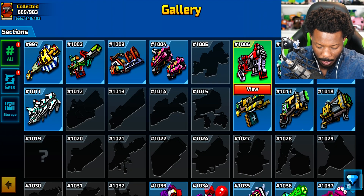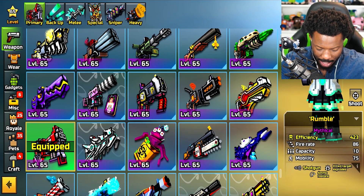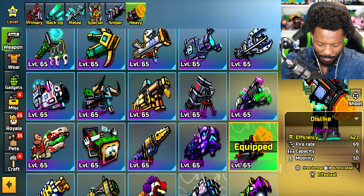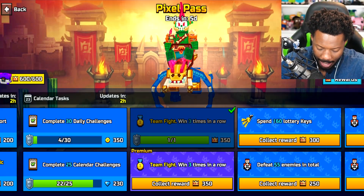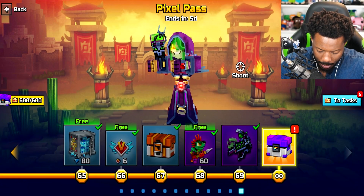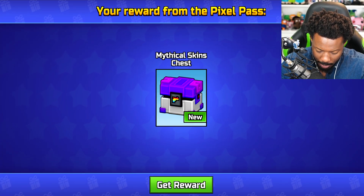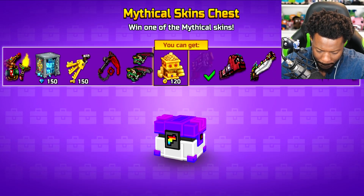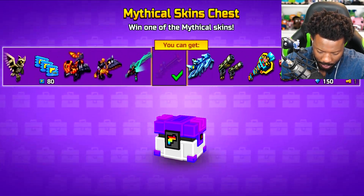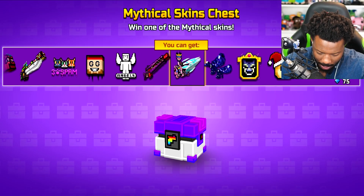I don't think I need to even go to Polygon and test it out — I want first impressions when I actually see it. Every other weapon I'm probably going to keep. I can actually open up a mythical skins chest, so let's see what we get here. Come on, please, give me something good.